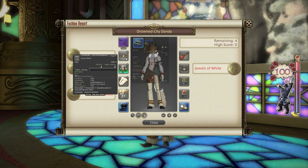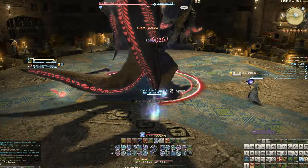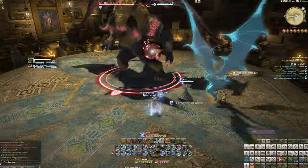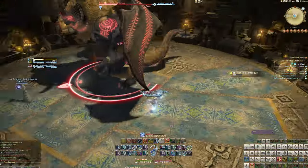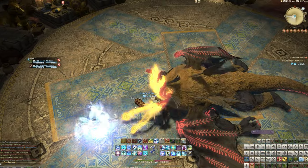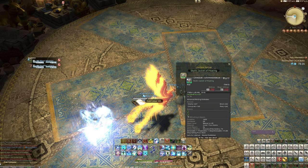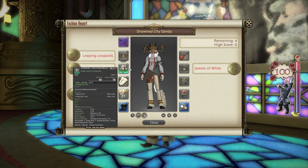For the chest, you pretty much need to go into the Drowned City of Skalla and kill the last boss and hope you get a chest piece. Any single chest piece in the entire game from Skalla for any role will work. I went for the healing one because it's the one that dropped first. Aiming, casting, scouting, striking, maiming, and fending will also give you gold this week.